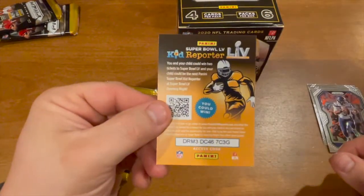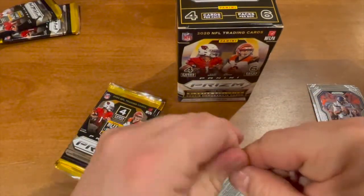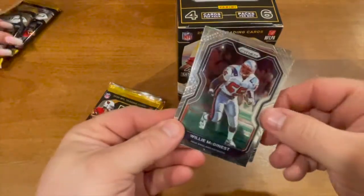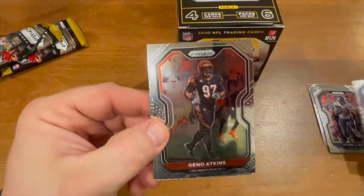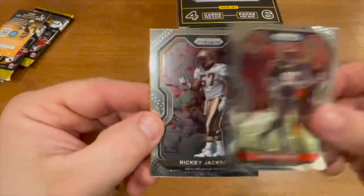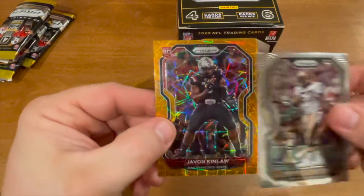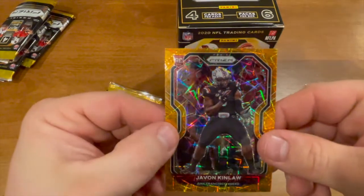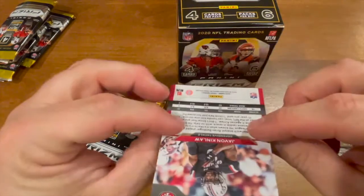Kid reporter card in there. Willie McGinnis throwback, Gino Atkins, Ricky Jackson, and we have a Javon Kinlaw for the 49ers — rookie card, orange insert. Very nice.